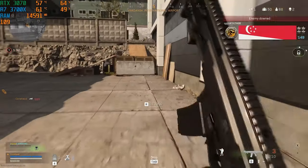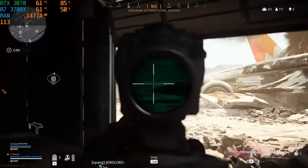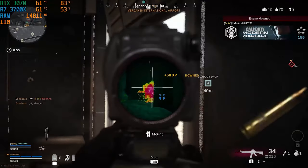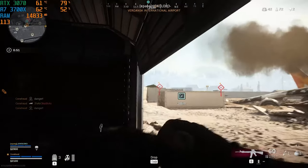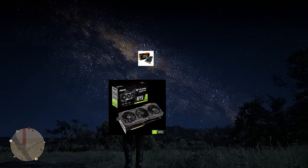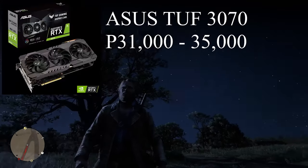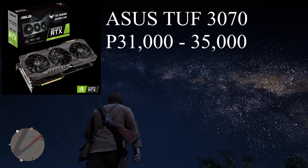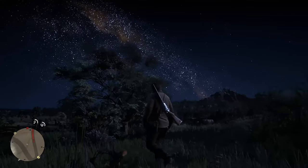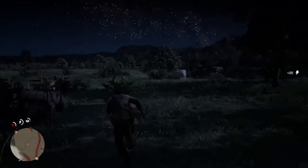I have reviewed the Asus TUF RTX 3070 for a month now and compared it with the performance of my RTX 2080 Ti, and I am so thankful that I bought the latter a year and a half ago and not just before the release of the 3070, because my soul would have been crushed if I had. Overall, the performance between the two is very similar, but the costs are galaxies apart. I bought my 2080 Ti for 67,380 pesos, and the Asus TUF 3070 locally retails for around the 31,000–35,000 peso region, making the 3070 close to 100% cheaper than the 2080 Ti when it first came out.